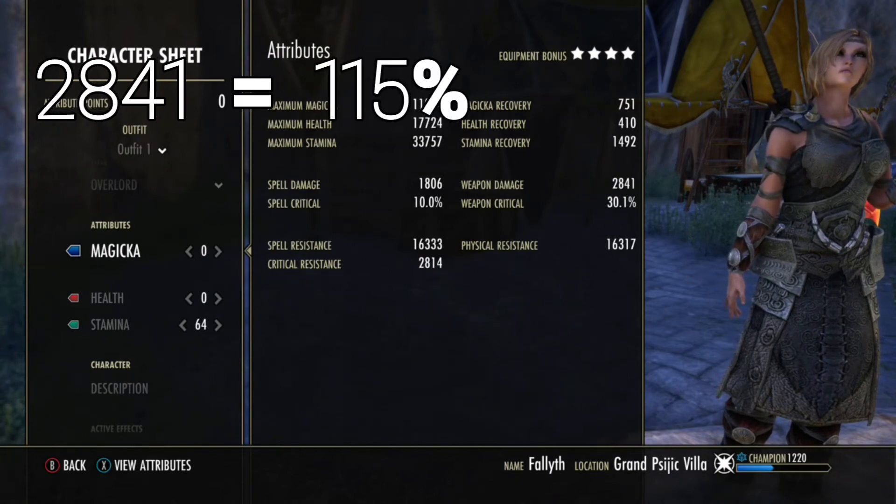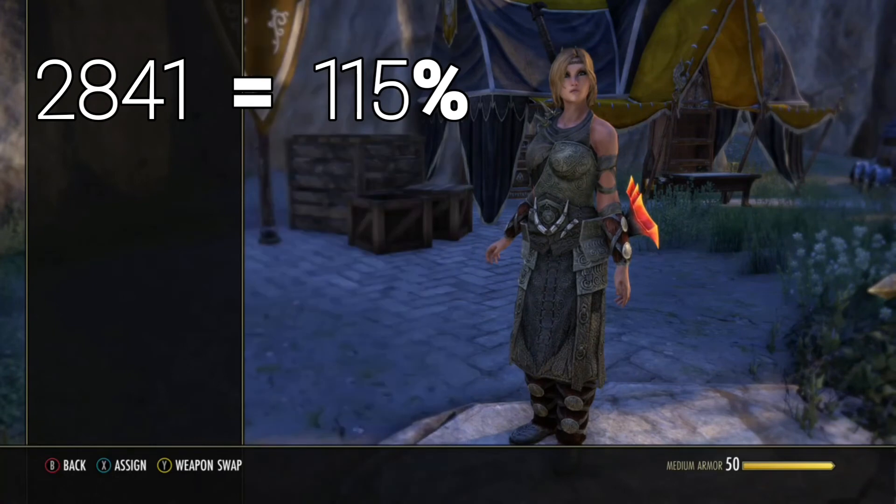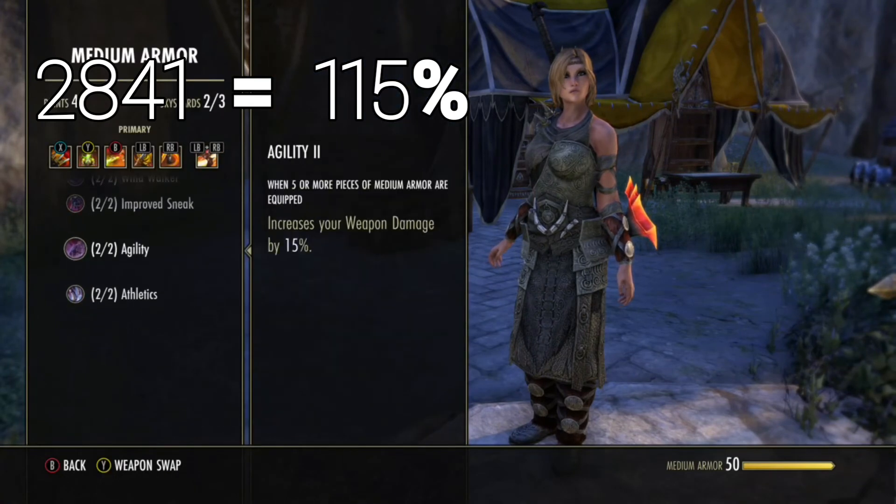The weapon damage currently is 2841 at 150% — that's due to the Agility passive currently running — 50% in total, so we're currently sitting at 100% to 150% weapon damage.